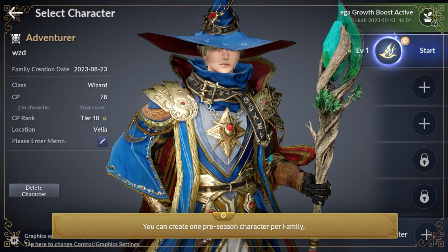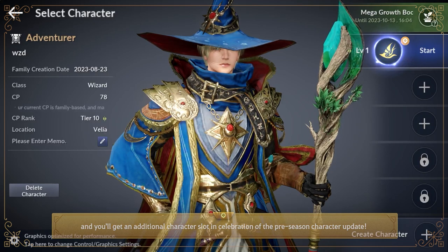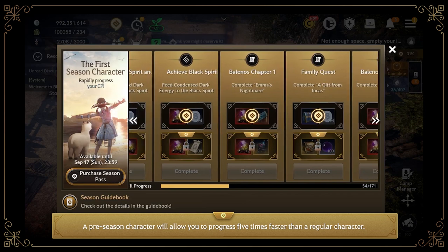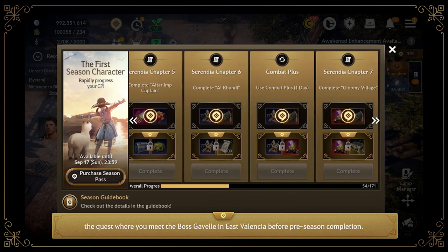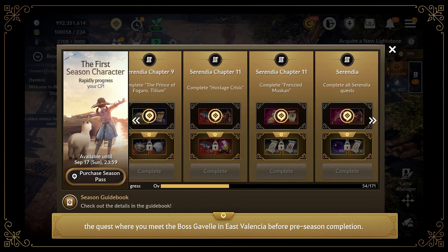You can create one preseason character per family, and you'll get an additional character slot in celebration of the preseason character update. A preseason character will allow you to progress five times faster than a regular character. Also, when you finish quests from the preseason pass, you can quickly complete the quest where you meet the boss Gavel in East Valencia before preseason completion.